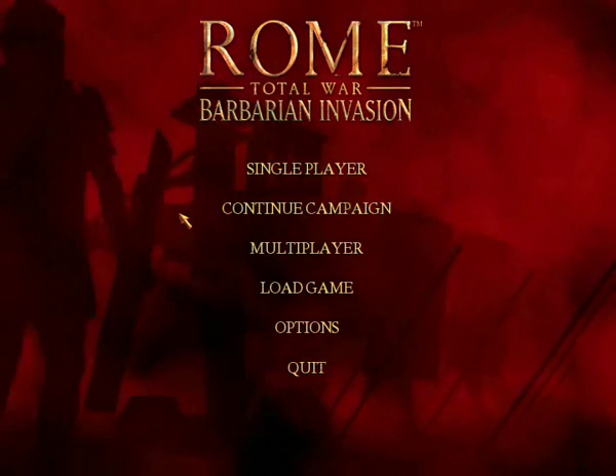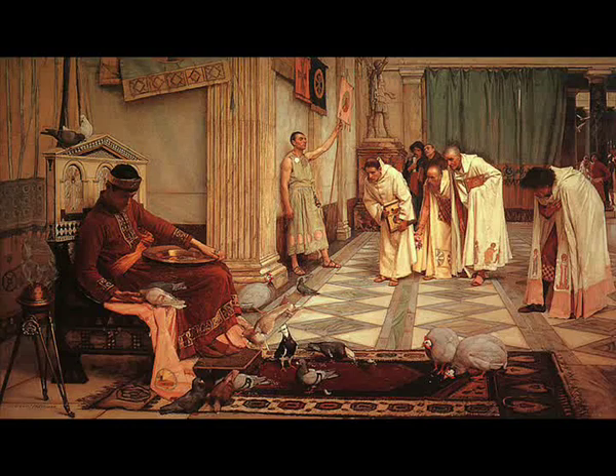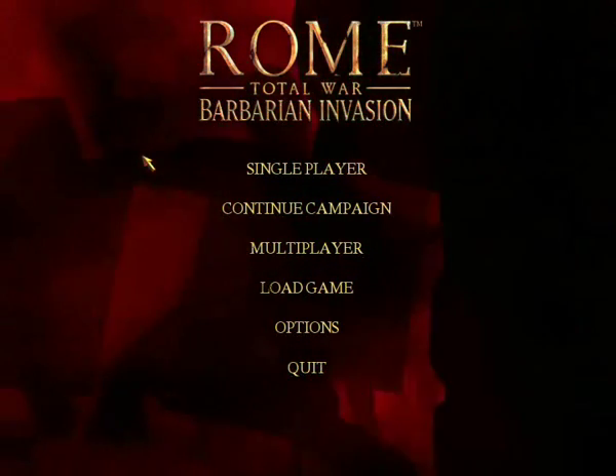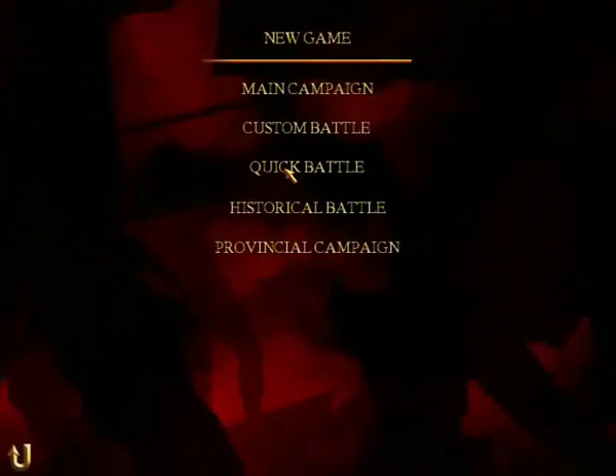Barbarian Invasion is an expansion pack for the original Rome Total War. It sets the period in late antiquity between 363 to 476 AD. Basically antiquity is slowly dying and a new, although not better, age is coming. It adds new features, factions and gameplay elements. The goal of the game remains the same: select a faction and lead it to glory.